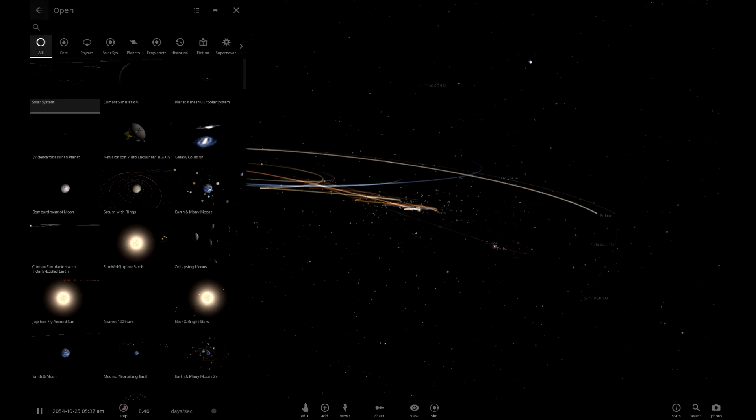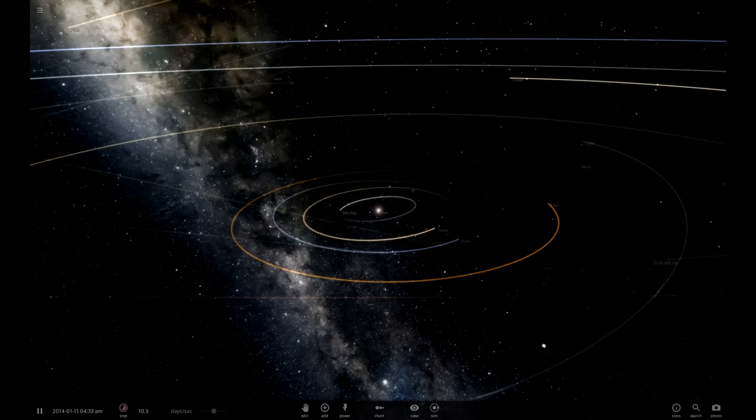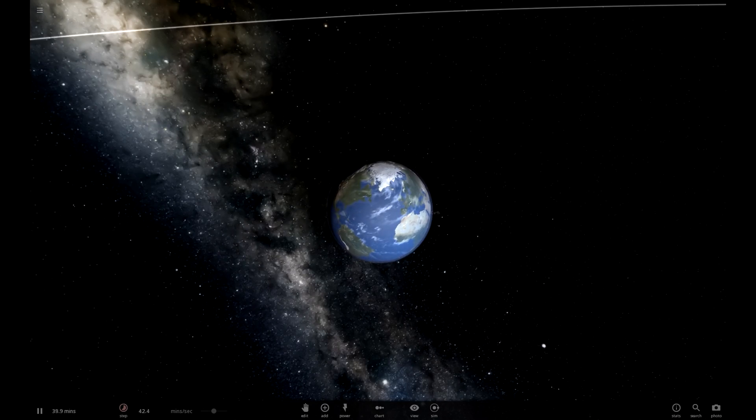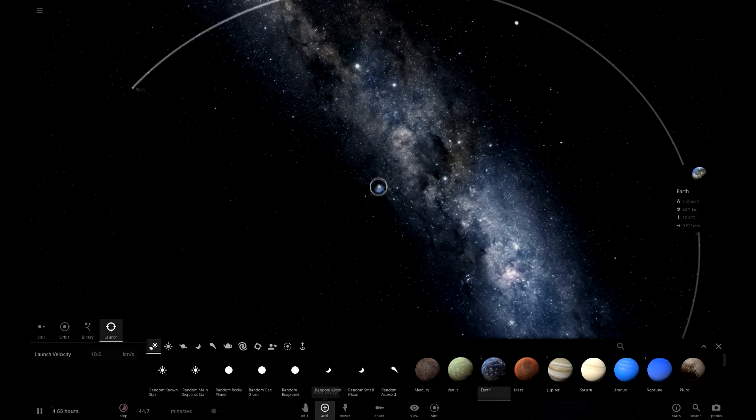Okay, give Earth rings — that's actually really easy. I'll do it on a cooler simulation with Earth and Moon, and give Earth really big rings that the Moon can just rip apart.